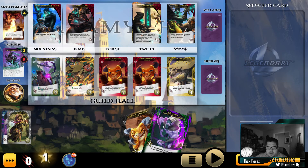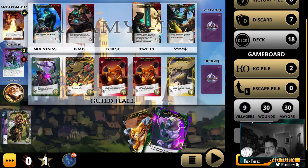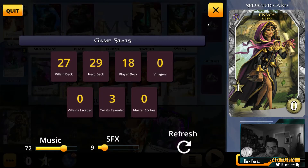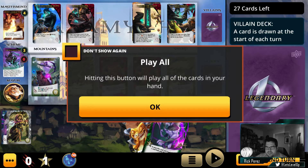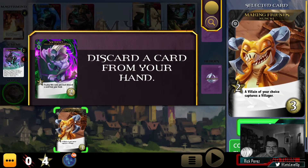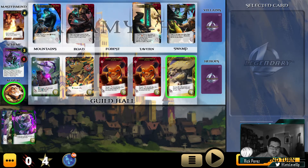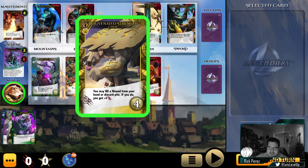Oh, I messed up! Can I undo this? There's no undo! Dang it. That button plays all your cards in your hand. We have to discard this. I should have played him first, discarded this girl, and then I wouldn't have to discard Nunchi there. Which stinks that I messed that up, because it actually could have been five, and we could have gotten Oddly Powerful or one of these other things. But you live and you learn.